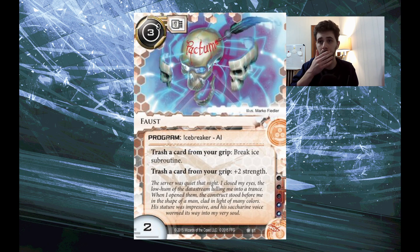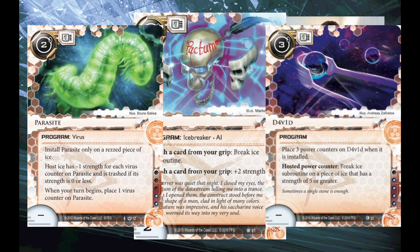Faust sort of straddles these categories. It was probably one of the best build-around breakers, but it was also never the card you ran solely on its own. It was basically always combined with Parasite and David to be part of a full package that was quite strong. Those are the two main groups — build your whole strategy around these AIs, or they're going to be a core part of your strategy. They're often quite tricky to balance and very distinct; only one of them is going to be right for your deck at any given point, due to faction and how your deck is constructed.